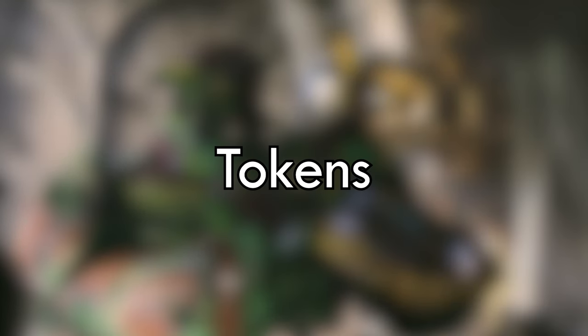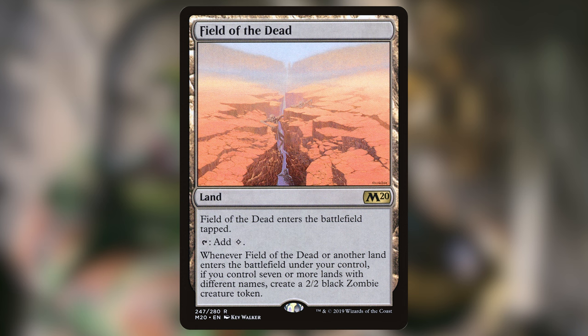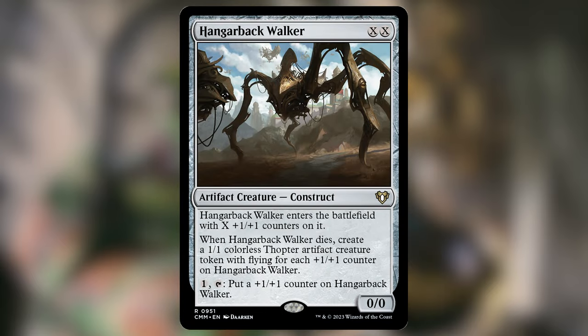Another great strategy with Graz is tokens. If we can make a bunch of small tokens, they're going to become big beaters very quickly. Captain's Claws is my personal favorite card in the deck — we attach it to the commander and every time it attacks we get a 1/1 token that's tapped and attacking, except it's going to be a 5/3. It's consistent and very powerful in this deck. Field of the Dead will make a zombie whenever a unique land enters the battlefield, and since all of our lands are unique, this is a crazy good card. Hangarback Walker can pump itself up with +1/+1 counters, which works great with Graz because it gets a huge buff from being a 0/0. Then when it dies you get a whole bunch of tokens that are also 5/3s.